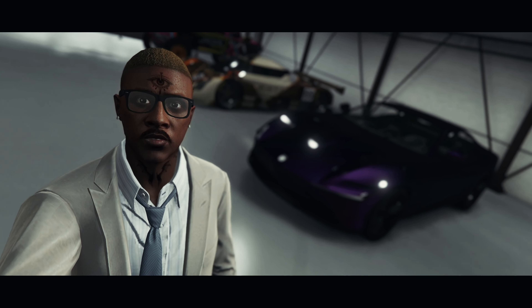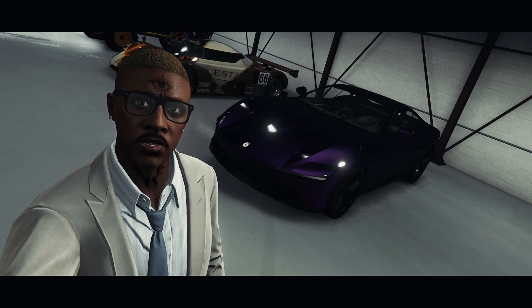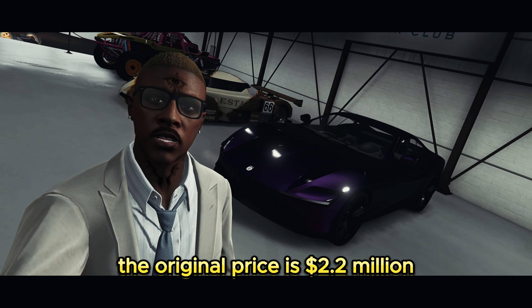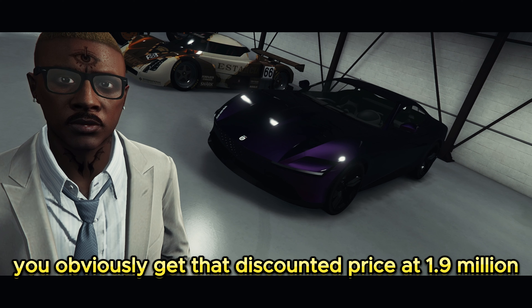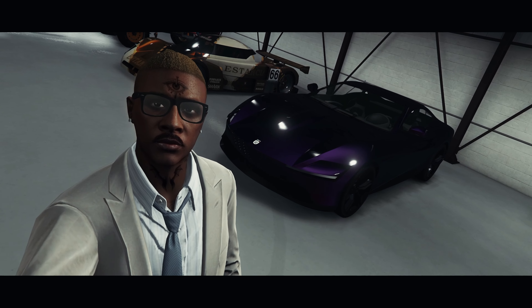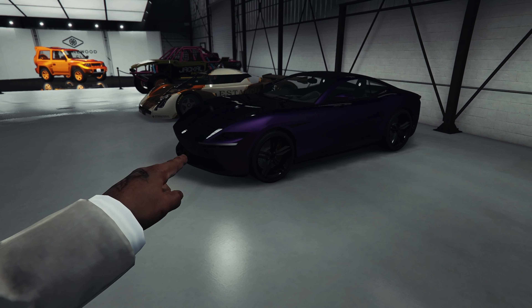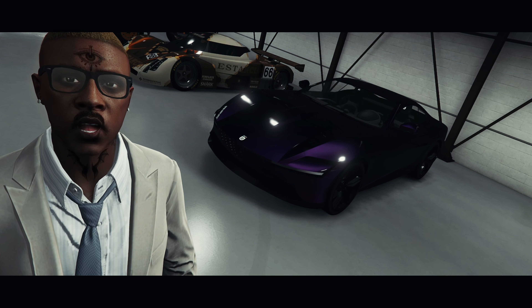One good thing about the Vinewood Car Club this week is that you can find the brand new Itali GTO Stinger TT here at a discounted price. The original price is $2.2 million, but for GTA Plus members you get that discounted price at $1.9 million, which is a pretty nice discount. You also get the Itali GTO with these black stock wheels that you can only exclusively get from the Vinewood Car Club, so it makes it kind of worth the purchase to buy the car here.